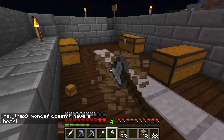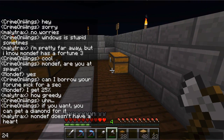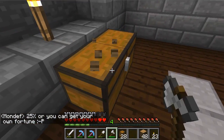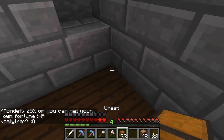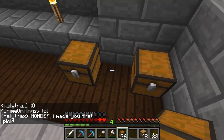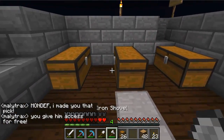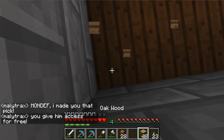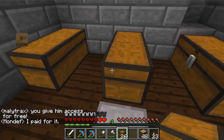25% or you can make your own fortune pick. It's my fortune pick - I'm not just going to give away stuff. I had to find those diamonds and I had to trade them to Melotrex for an enchanted pick. That took work. I bought it for diamonds - it's fair.